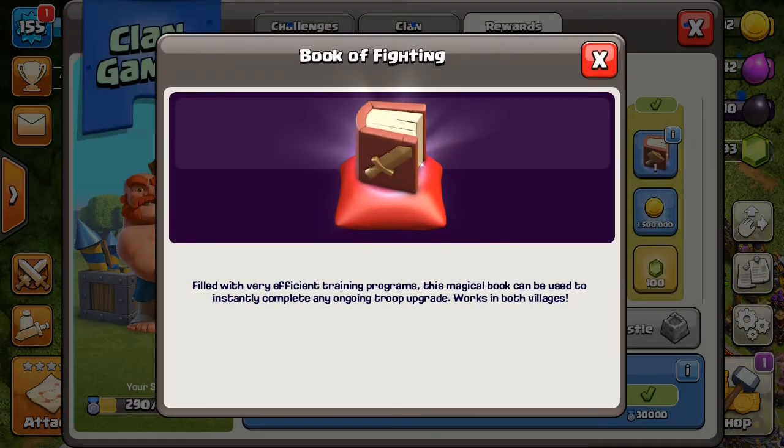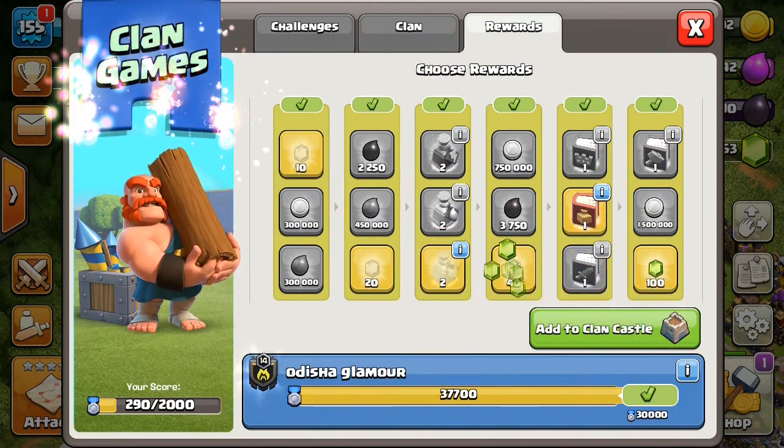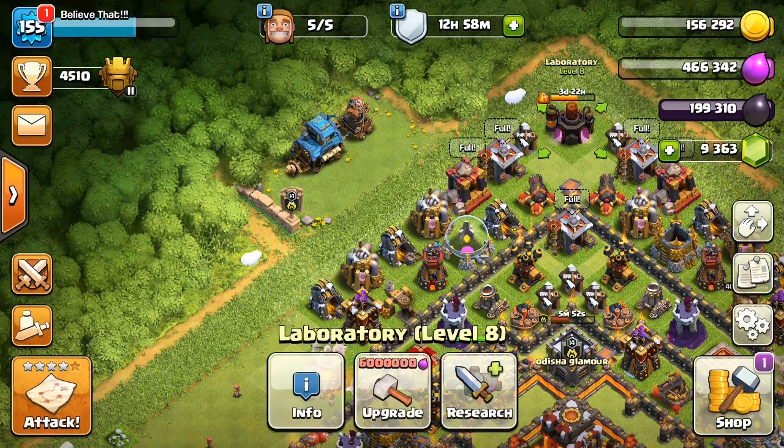I'm having a spell upgrade, so we'll take this and add it to the clan castle. We've completely added all these items to our clan castle — the score and everything.